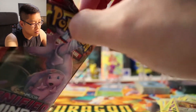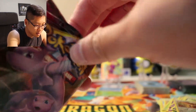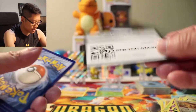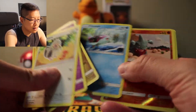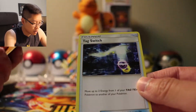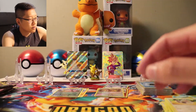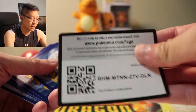Mew and Mewtwo booster pack — come on, open nicely. It is a green code, so we are not going to do the trick. Let's see what we got. Gible, Drapion regular rare, Gabite, Cherish Ball, Tag Switch, Noctowl. Still can't believe that — some crazy luck. Now it's evening out, we are getting green codes.